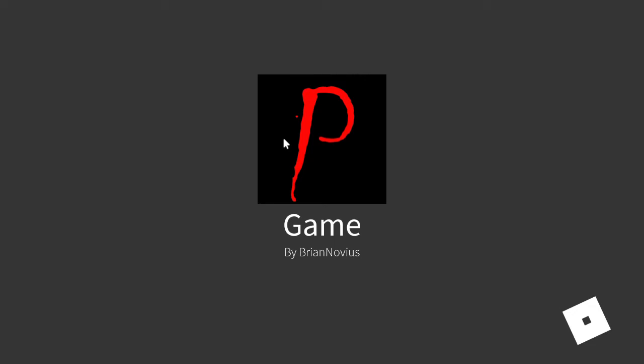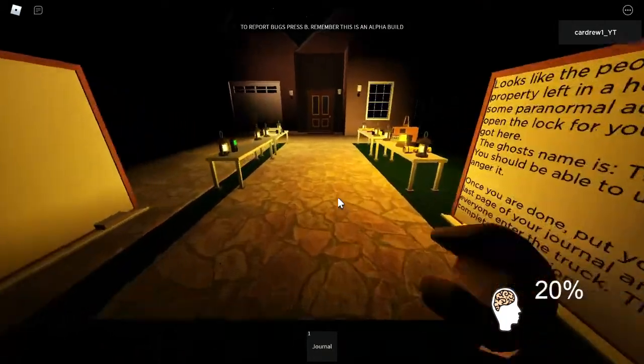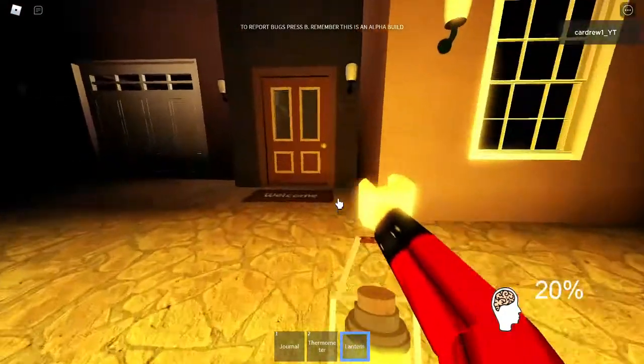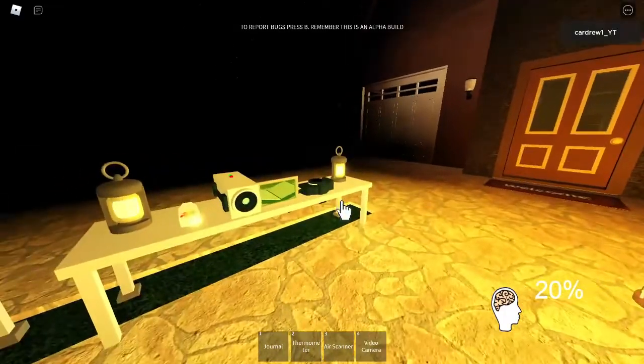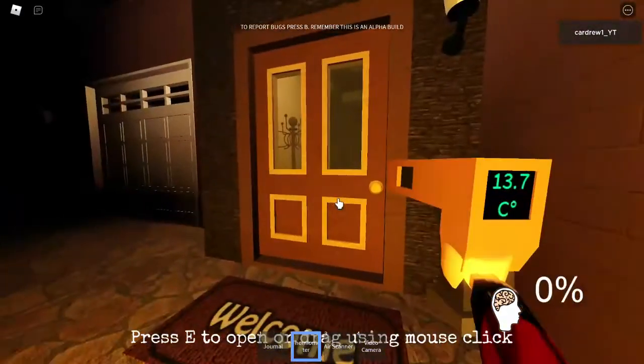Here we go, this is round number three on this video. Single story again, difficulty 20, because that's the whole point of this video. Thermometer, lantern, drop lantern, pick up air scanner, get video camera, check this room first, pick up lantern.